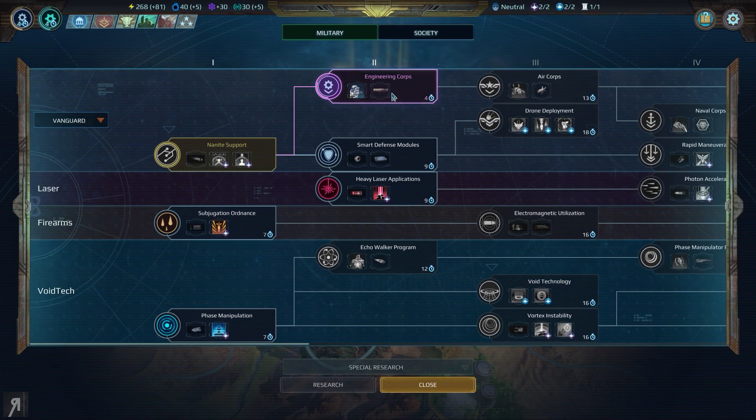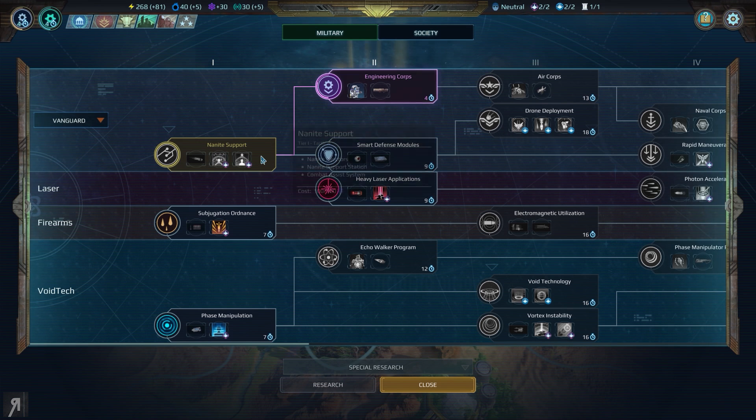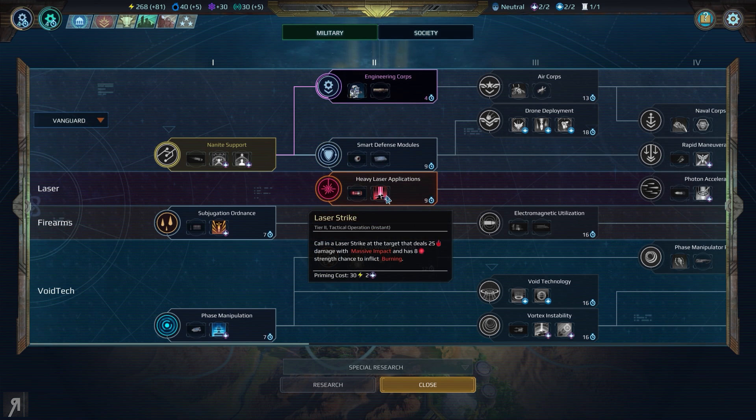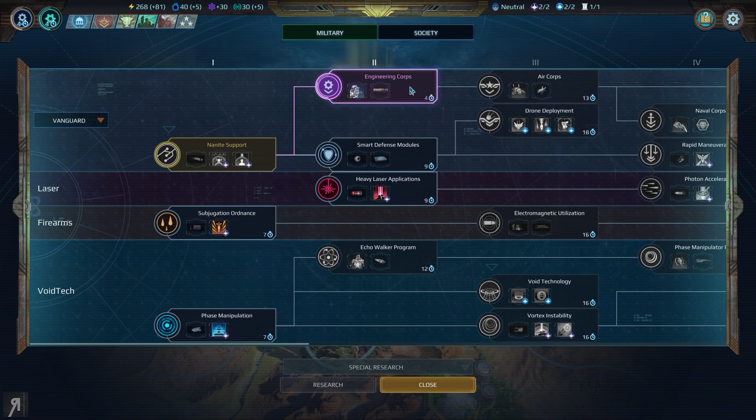We can select some additional research. Apparently we've already done the nanite support, which is pretty nice. Should we get heavy laser applications? Incinerator modules are pretty cool because this basically makes it so that laser weapons have an 8 strength chance to set targets on fire, causing burning. Additionally, this mod grants the unit 10% increased damage on all abilities. Pretty awesome.